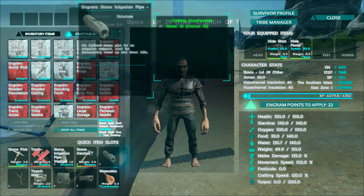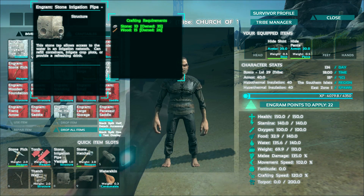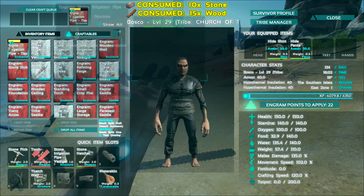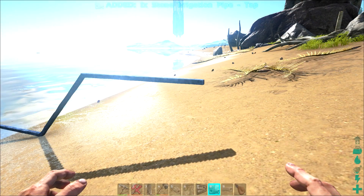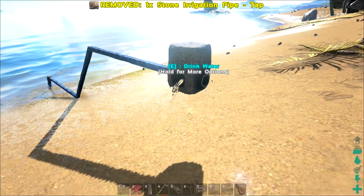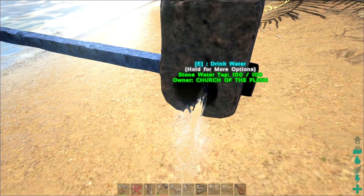The pipe tap takes 10 stone and 15 wood, so go ahead and craft one of those. Once you have it made, bring it over to the end of your pipe and hook it down right there.